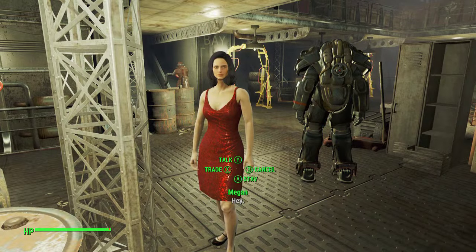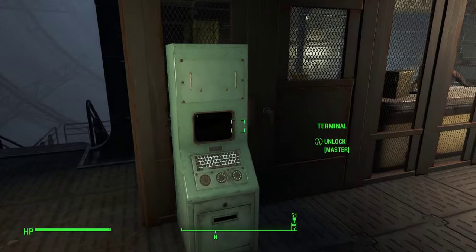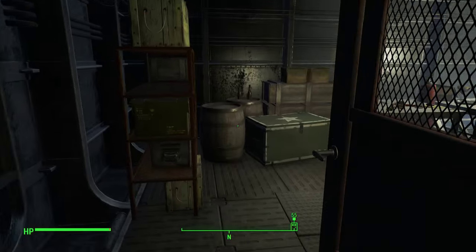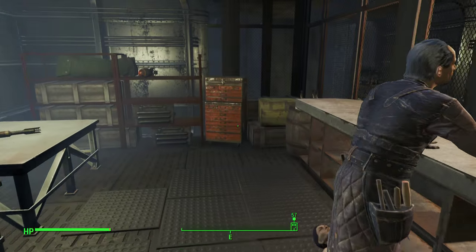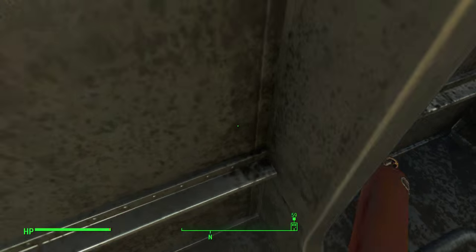I'd suggest telling your follower to stay — they will get you detected, so just tell them to stay. Go ahead and pop the door open. They will not be hostile when you first come in here.